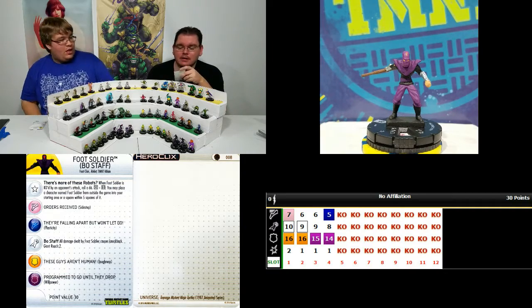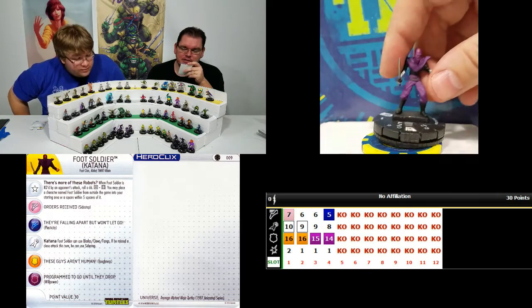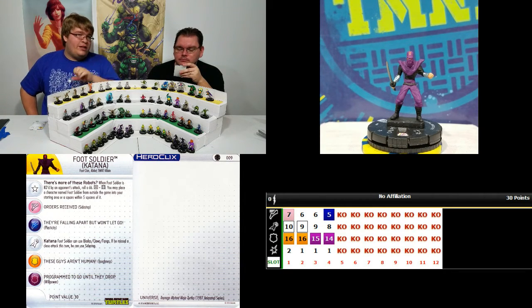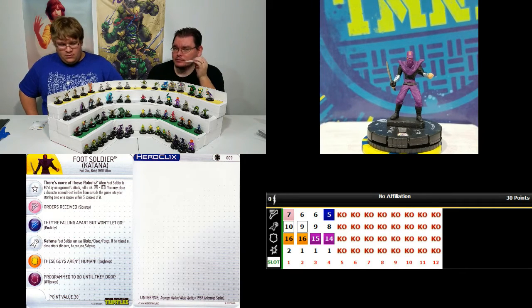The Katana Foot Soldier — more of the same. Blades/Claws/Fangs: if he missed a close attack this turn, he can use Sidestep. Now he can use Sidestep normally already, so it's unclear if he could use it again — we haven't seen any rulings on it. If you've seen that on the forums, please post in the comments below. When they have that power he has Sidestep, so he can Sidestep in, Blades/Claws/Fangs, and if he missed he might be able to Sidestep out, given what WizKids may or may not say about that.